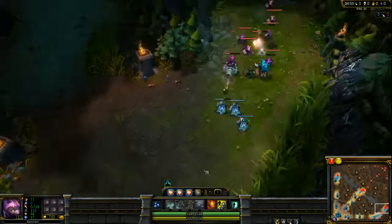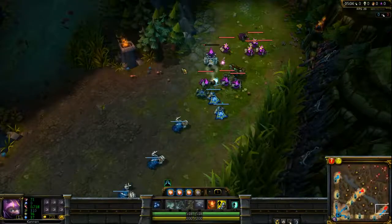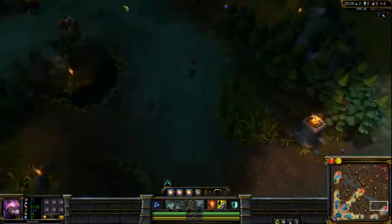Then they can back up the kill with an Ignite, a Flash, and then you're dead. And that's all because you didn't buy the 3 Potions and Boots — because you can't outrun them, and you're more vulnerable to ganks if you do.